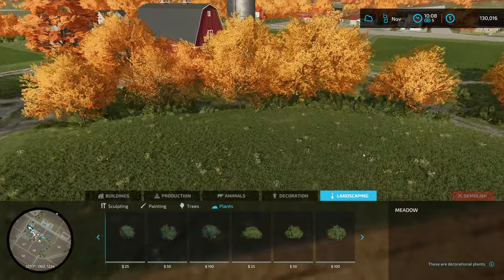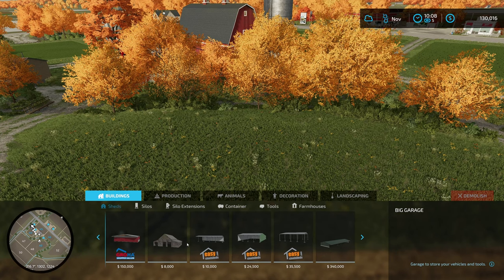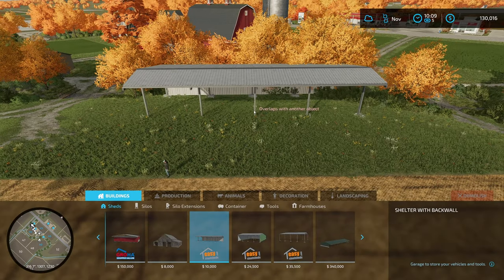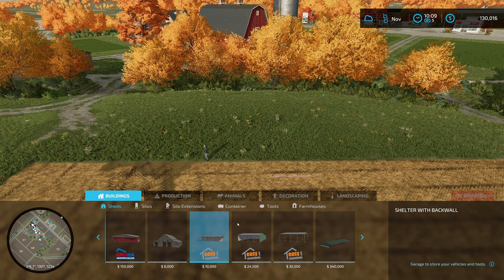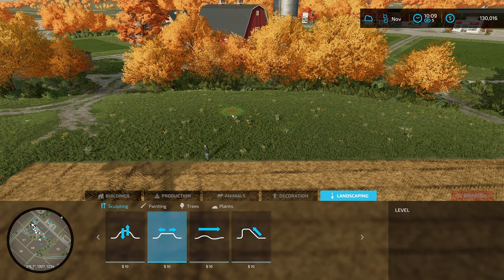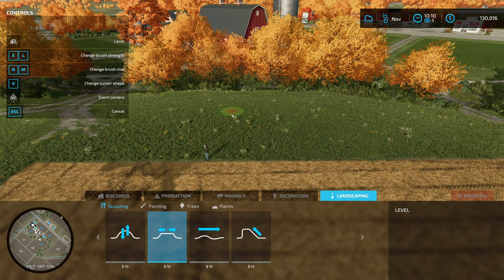We'll come over to where we want to put the shed. We're going with this cheaper one — it looks like it'll fit the area fairly well. But before placing it, we'll use the flatten tool to level the ground first. Opening the flatten tool, you can change brush strength — the more see-through the cursor, the weaker the effect; more solid means stronger. Brush size is N and M, and V changes the shape between square and circle.